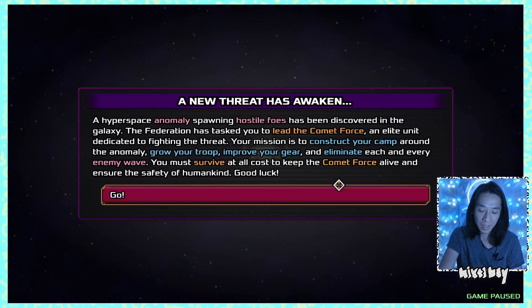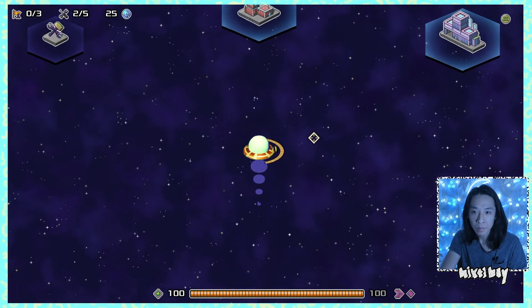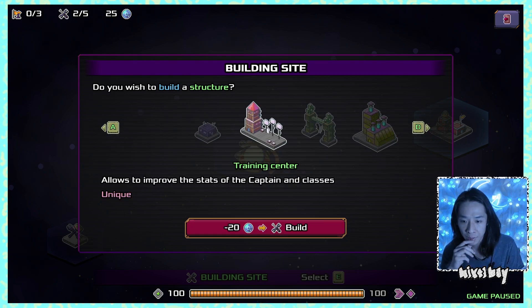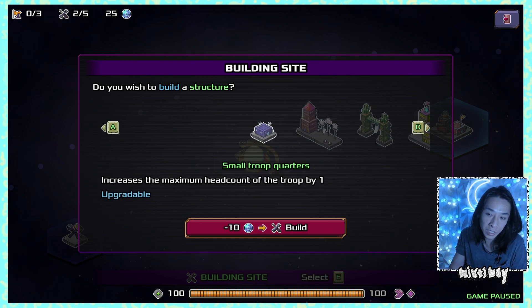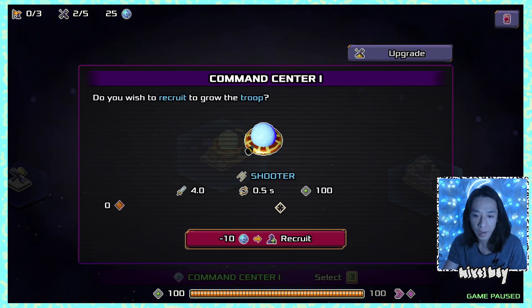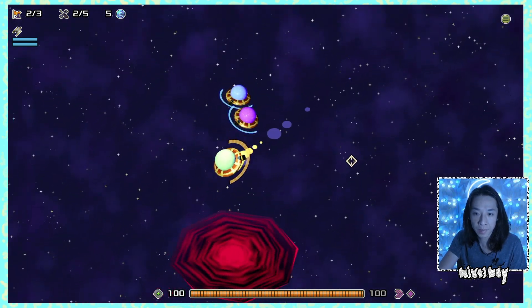Starting over as Emmy with more knowledge. I'm wondering if three troops is enough, since I'm very interested in seeing the research lab. Maybe we can skip the training center and upgrade through new technology from the academy. I'm going to recruit troops right away since I know I want them.